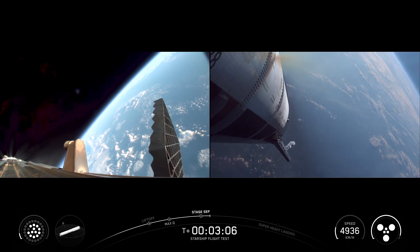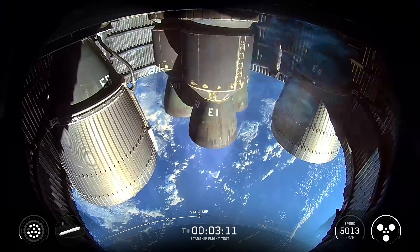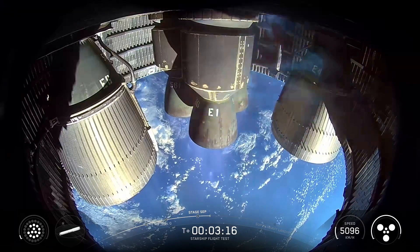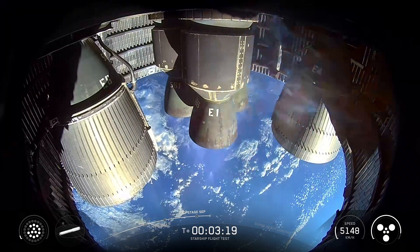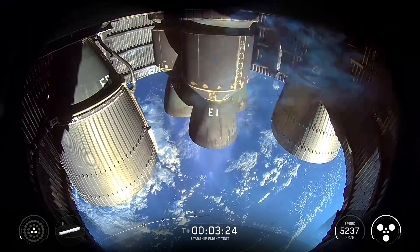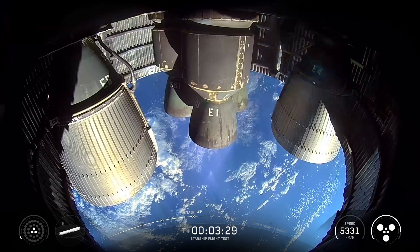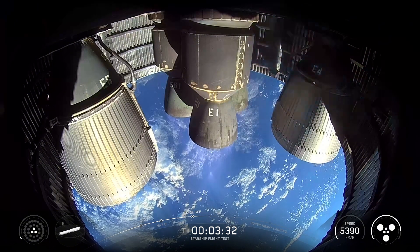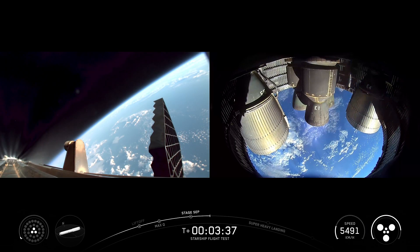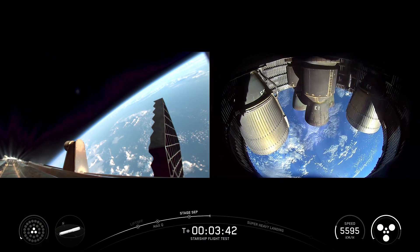We've got 12 to 13 engines lit back up on booster, so it's doing its boost back. We've got six out of six Raptors lit on ship, so it's now going to continue to make its ascent into outer space. Meanwhile, this boost back is happening using those 13 engines — 12 out of 13, then down to three, then we shut down for the end of boost back. That's sending Super Heavy back towards its planned splashdown zone in the Gulf. Right after we finish this boost back burn, we're also going to separate the hot stage. This will be the final time we're doing this.